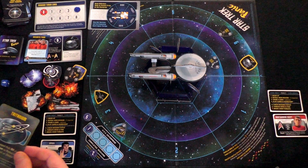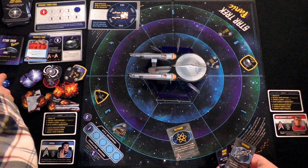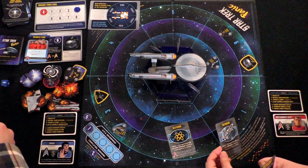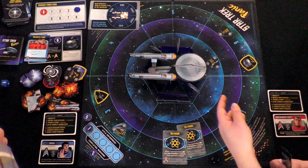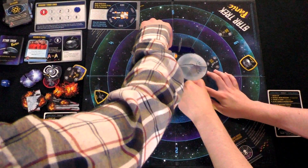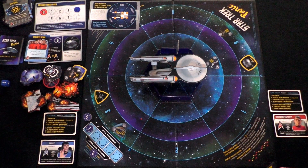They discuss trading cards. Vince has two rear-facing phasers which may not help much. He offers to trade a Dilithium to help repair the shield. Scotty's ability also lets Natalie repair shields. The plan: trade Dilithium for Tritanium so she can play both cards to clear out her hand and repair hull sections. She repairs those hull sections to get the damage markers off.